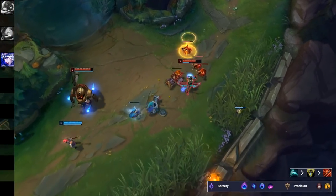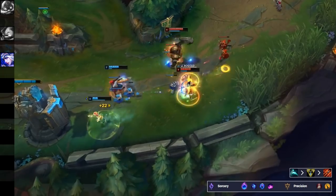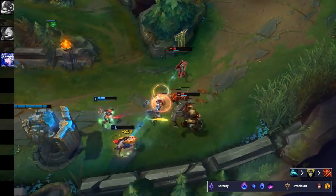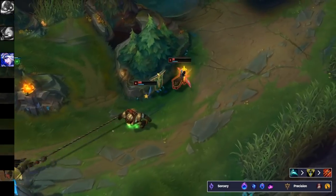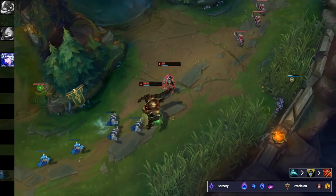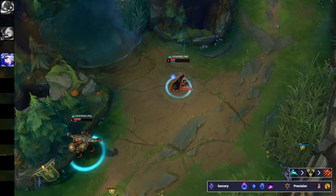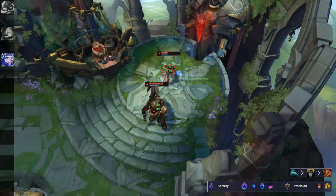For Ashe, there's a new build and rune setup going around — it's Essence Reaver into Triforce, then either Infinity Edge or Runaan's as your third item. Ashe did get a change two patches ago to her W, reducing the cooldown by one second at all ranks. With this ER into Triforce build, the CDR puts that W on a very short cooldown, so you can spam it a ton in the early to mid game. CDR is great on Ashe because when her ultimate is off cooldown there's huge pick potential, allowing her to be the engage for her team. For runes, it's going to be Conqueror, though you can still go Fleet Footwork.